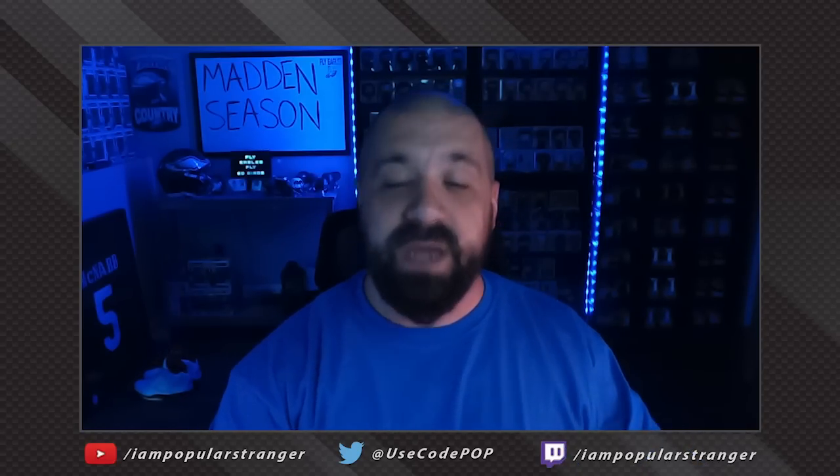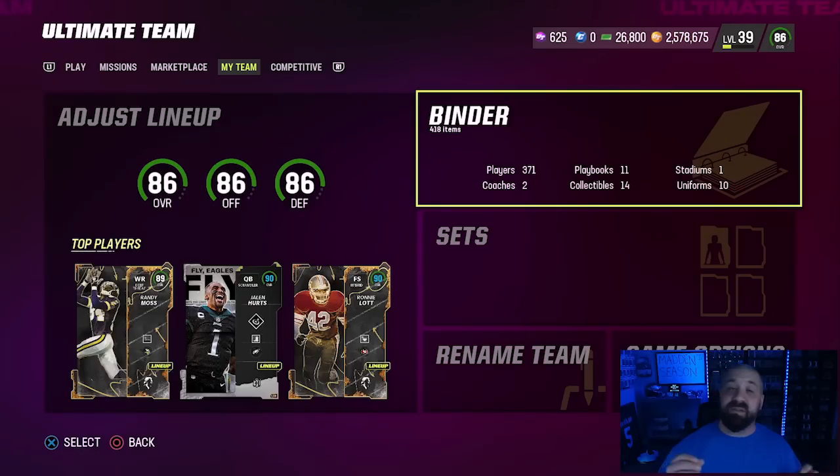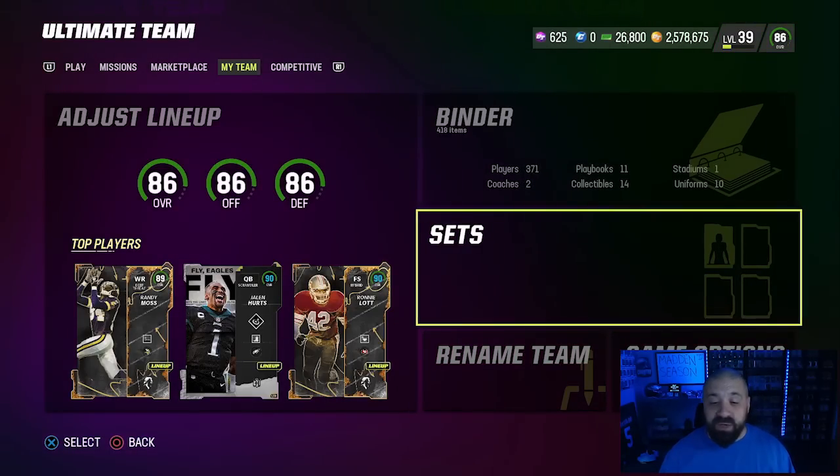We're going to go over all the steps on how to take a 79 overall Tim Tebow card and upgrade it to an 87 for free — no coins, no money. We'll also show you how to earn that 79 overall, all of the objectives, and the best path to get there.